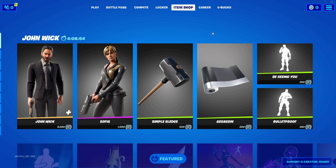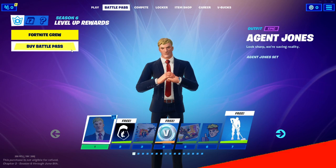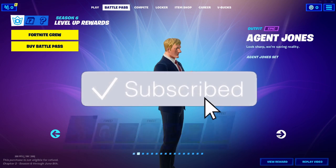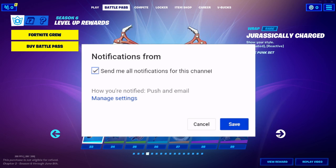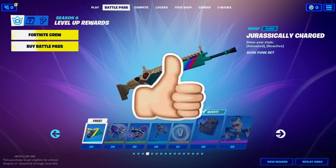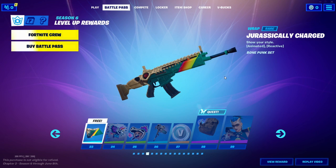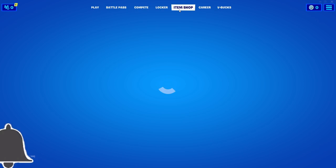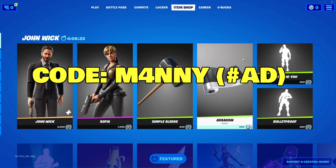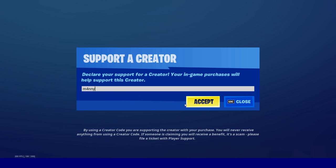What's up guys, welcome back to a brand new video. Before I get started, I do have to say that I'm gifting the Season 6 Battle Pass to a lot of my subscribers. If you guys want me to gift you, all you gotta do is like this video, subscribe with all notifications on, and comment your Epic Games username as many times as you can down below. The person with the most comments, I'll be selecting you and gifting you anything from the item shop or the Season 6 Battle Pass. Also guys, don't forget to use my supported creator code, it is M4NNY, hashtag add.